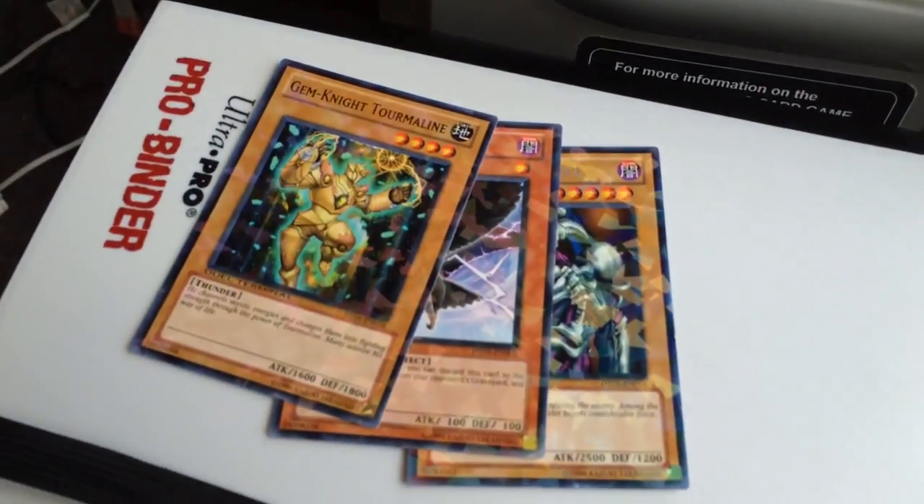Next, we have a Gemknight Tourmaline. More vanillas than I thought.